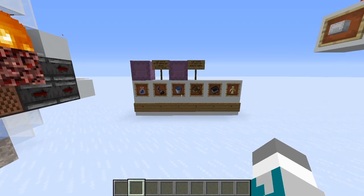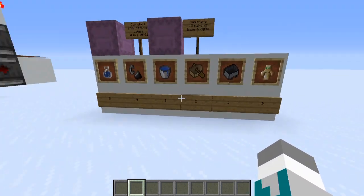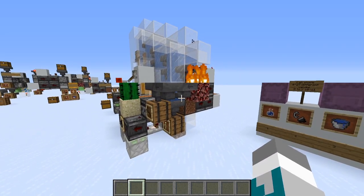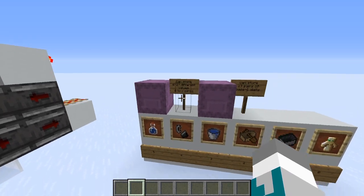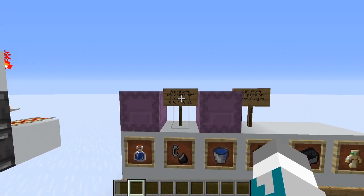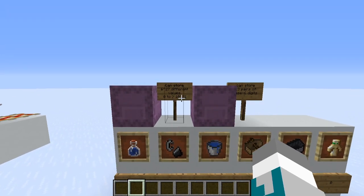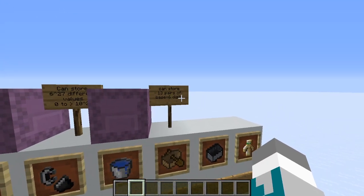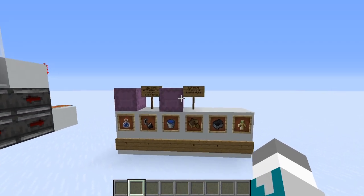A secondary application might be storing numbers in base 6. We can assign each unstackable item to a number 0 to 5, and figure out whether a digit is a number 0 to 5. In a shulker box we can store up to 6 raised to the power of 27 different values, ranging from 0 to more than 10 raised to the 21. You can also think of it as storing 13 two-digit numbers in base 6 — so that might be of use to you.